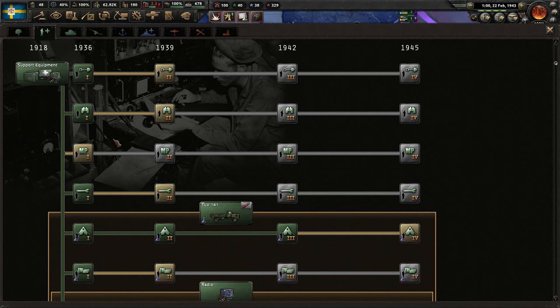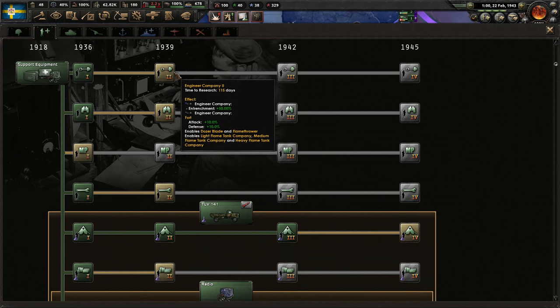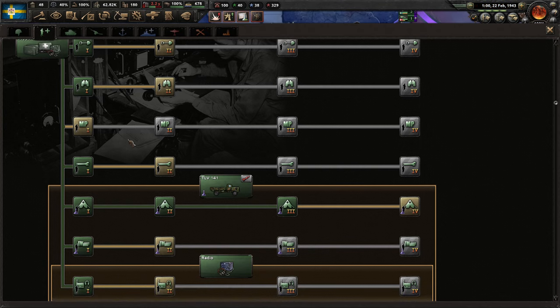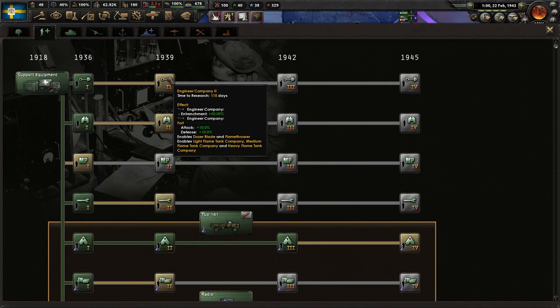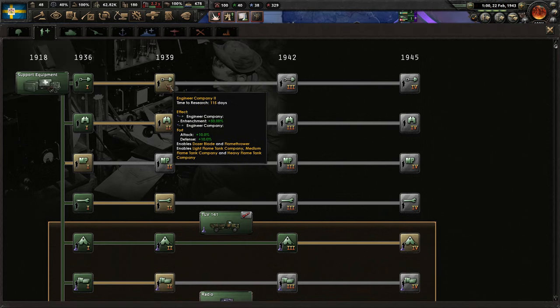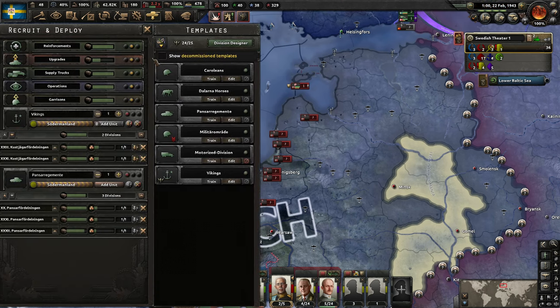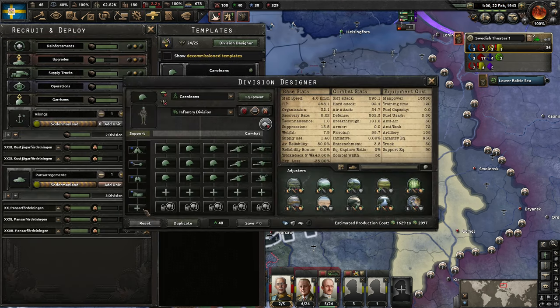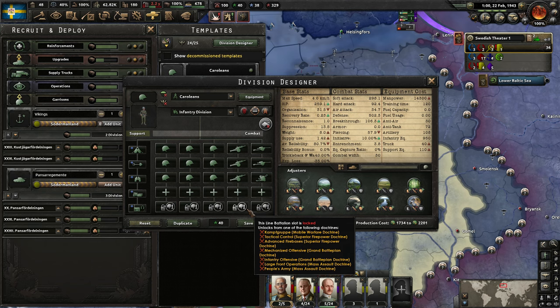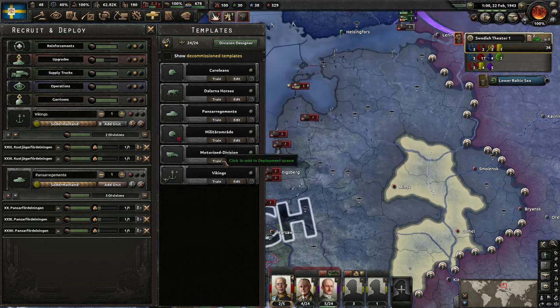We got those signal companies — excellent. So now we just need to start getting the passive modifiers. You don't actually have to research any more companies. We could use MPs, but there's stuff we need far more. Let's go ahead and do the engineer companies — we're just so far behind there. That's actually the last thing we need for this unit is the signal companies. So let's go ahead and save that. I think that's all we needed to adjust right now.